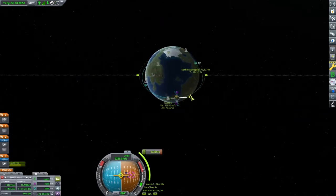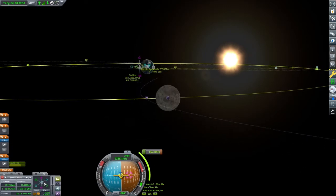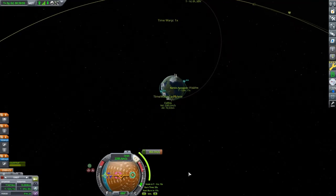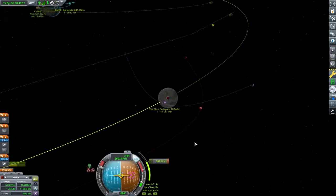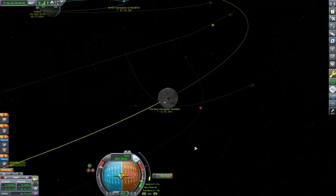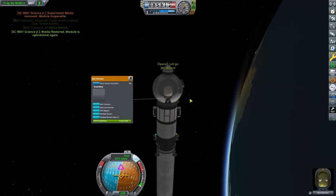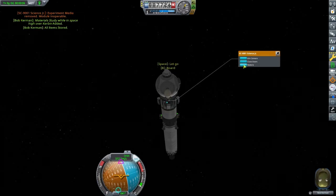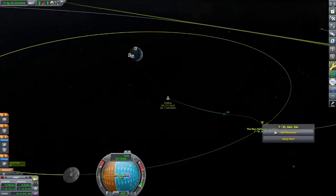After placing the maneuver node and pulling the prograde marker out toward the MUN's orbit, I will be using the fine maneuver node editor at the bottom left of the screen. The bar on the right adjusts how sensitive it is to the input from the mouse scroll wheel — with this we can set up an efficient burn to low MUN periapsis. Throughout the mission we will be trying to gather as much science from as many biomes as possible. Here we are over Kerbin trying to gather all the science we can, because I hadn't used the Science Junior in Kerbin's orbit yet.